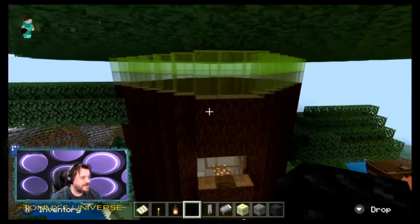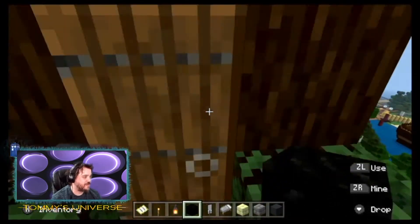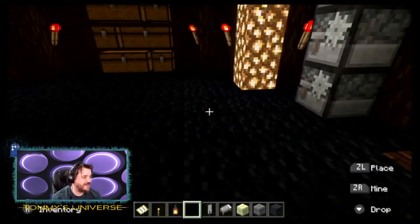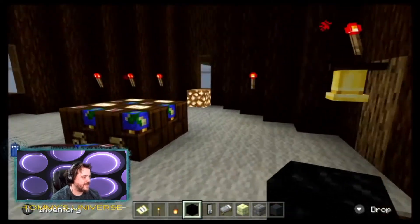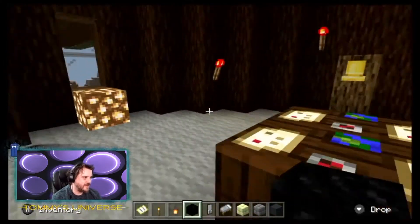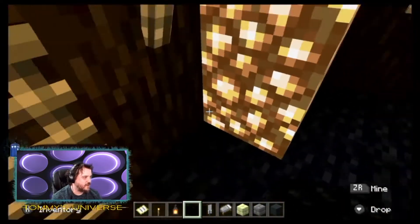I wanted to give him some ideas for building Minecraft on the ship, so shouts out to Ivan - this is his tree house. Big massive bed. I love the roof, the roof is quite cool. This is a tree house - how cool is that?